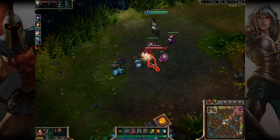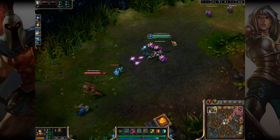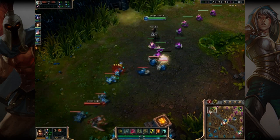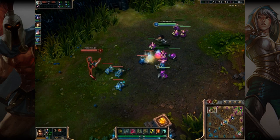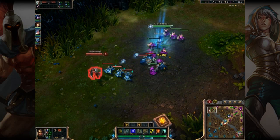Now this character I'm up against, Riven — she's really good, so I have to be careful here. Unless she's a new Riven, because she started Doran's Blade, which is not the best choice. I'm just going to try to put my traps there, get in front of her, and keep trying to attack her from long range.